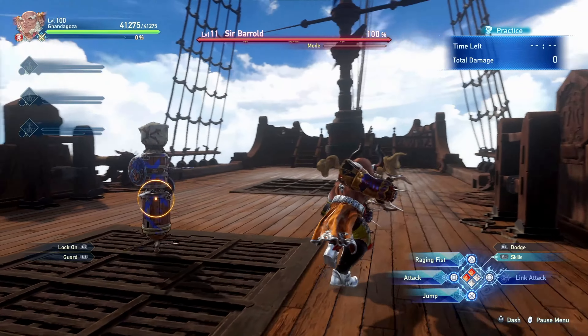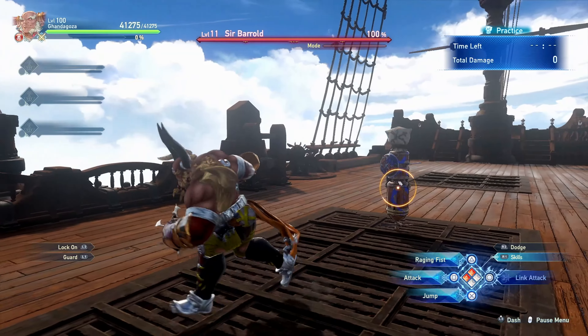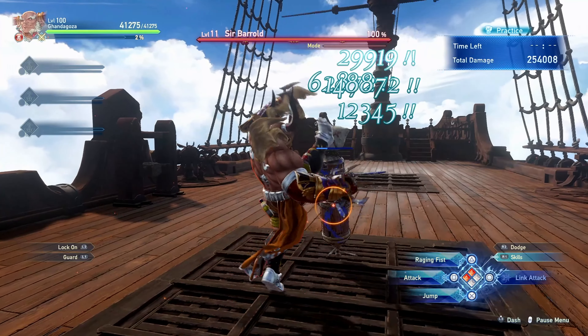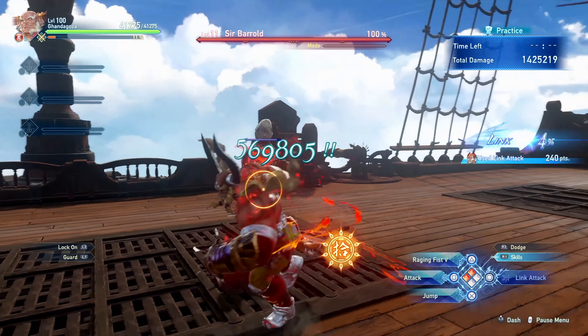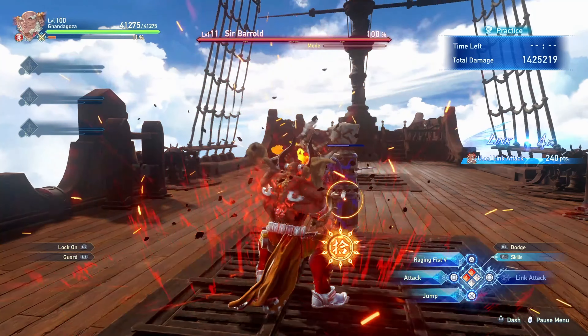Since you want to land that combo finisher to gain Eternal Rage, you can actually dodge out of the way in the middle of the combo and then resume the combo from where you stopped. This allows you to be much more aggressive with Gandagoza and charge up your Eternal Rage much faster.